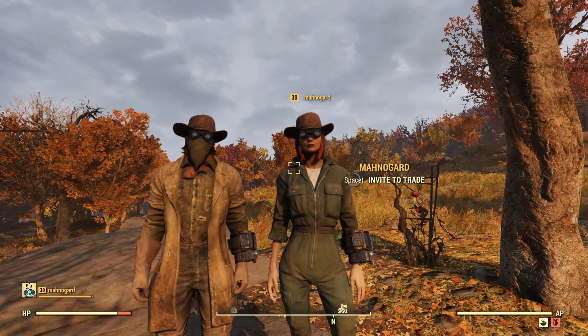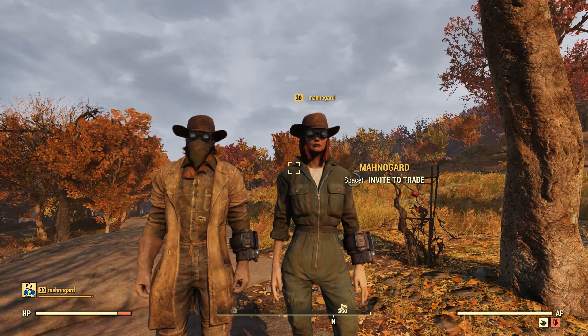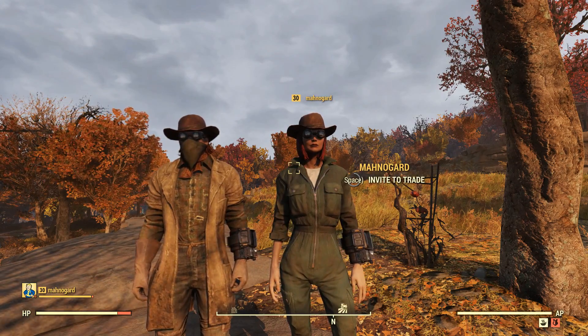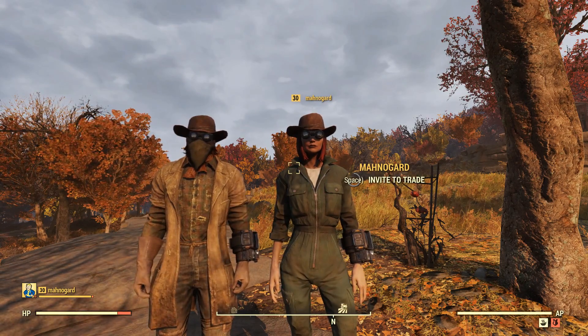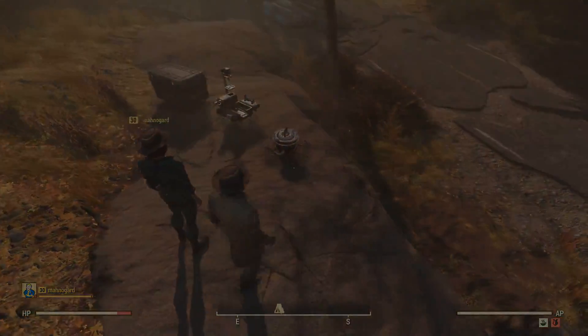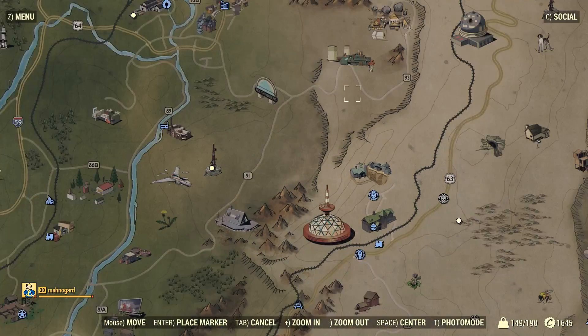Hey everybody, welcome back to Fallout 76. Today we're going to compare brick walls with wood walls. I found out where to get the plans and we're going to buy them. We're going to Harper's Ferry. Monogard, you want to go? Yeah, let's go.